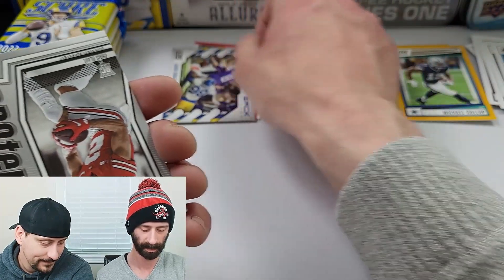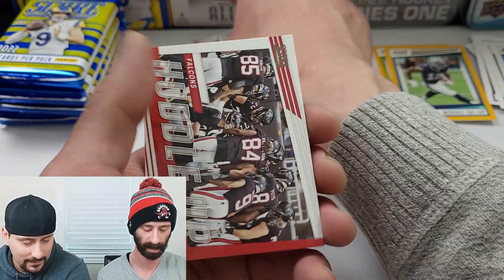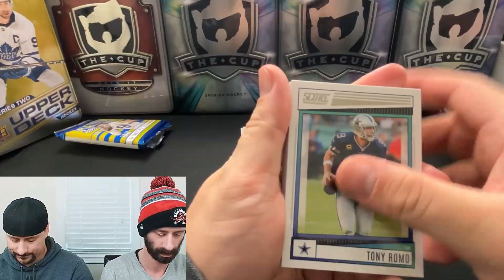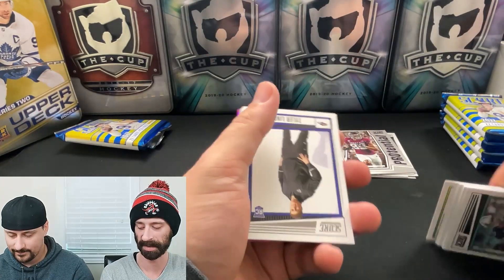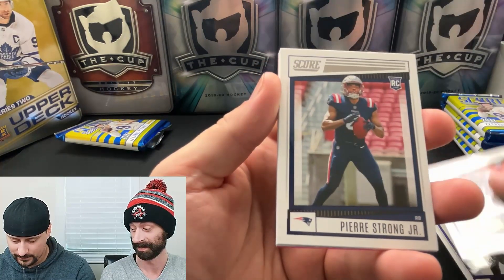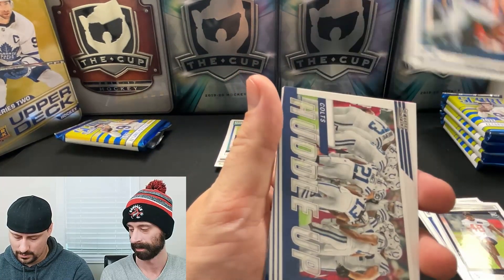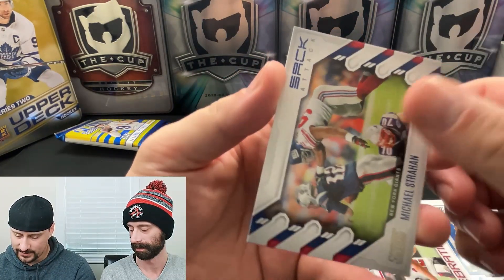Into the inserts: Aaron Donald on the Sack Attack. We have a rookie potential of Chris Olave — that's a good pull, he's a receiver for the New Orleans Saints. A Huddle Up of the Falcons, and a Zach Wilson celebration. Chris Olave, I believe, is the name. Then cutting into the next pack: Tyler Linderbaum, Treylon Burks, Pierre Strong Jr., Khalil Shakir, Christian Harris. A Huddle Up for the Colts, a Tom Brady celebration, and a Michael Strahan Sack Attack.